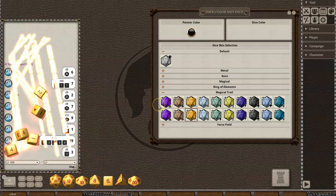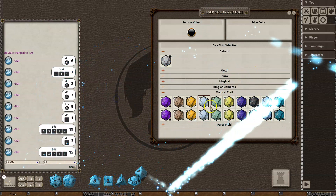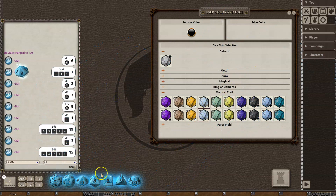If you want to roll a bunch of those, you can. You've got frost, and then you've got the frost trails as well.